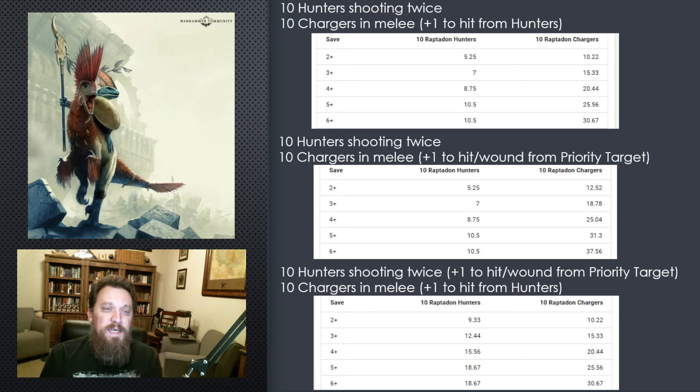So overall, I think there is a decent combo here with the Raptadon Hunters and Chargers. I threw up some numbers here of what that combo would look like. You're talking about 400 or 560 points for 10 Hunters and 10 Chargers. It's not a bad allocation of points because it is a very fast unit, very mobile. They have a lot of wounds — that's 60 wounds on a five-up save. I don't like their save, but it is a lot of wounds. With the Hunters shooting twice and the Chargers in melee with the plus one to hit from the Hunters' ability, you would end up with about 28, 29 damage from that combination. That's pretty good. That'll kill a lot of stuff, and it doesn't really require a lot of buffs other than each other comboing up into the same target.